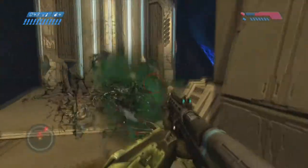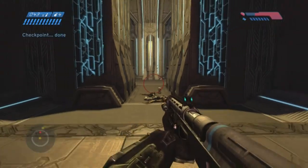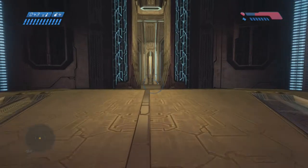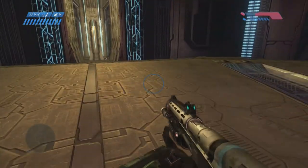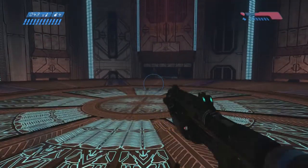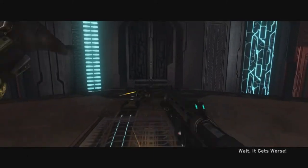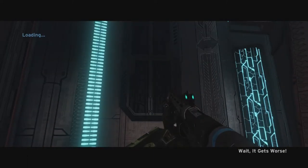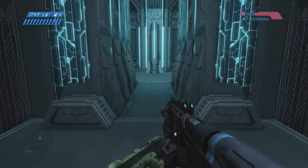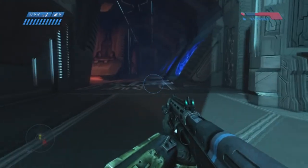We have reached the first elevator. We gotta get to the fourth floor, so we're going up to the second floor right now. You can see this glitchy elevator I discovered back in my youthful Halo days, where the grenades just fall through it for some reason. Alright, floor one complete — three to go.